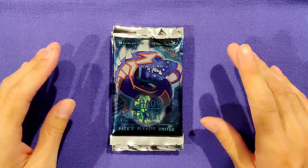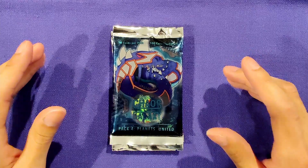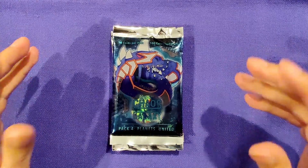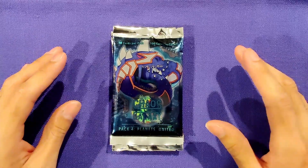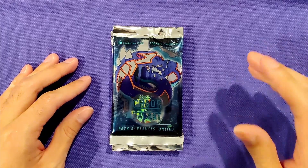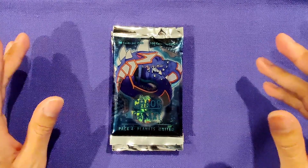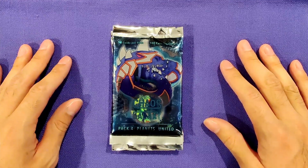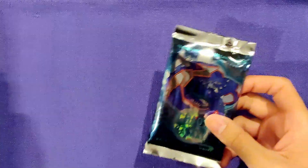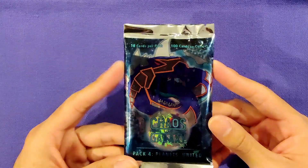What's going on guys, welcome back to the channel. Today we are going to be doing pack openings for the HTCG community. Since it's the first video I'm posting like this, I figured I might as well start with the big guys: Chaos Galaxy, Wrath of Cores — if you're watching this video you probably already know who they are — and Exaltia as well. So why don't we get right into it, starting with Chaos Galaxy Planets United.